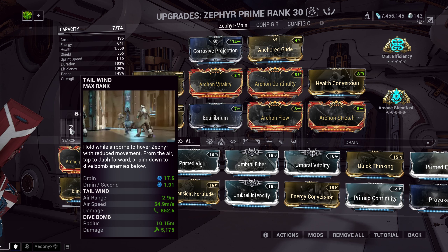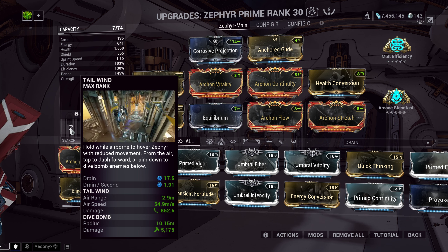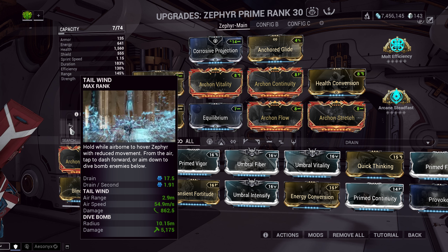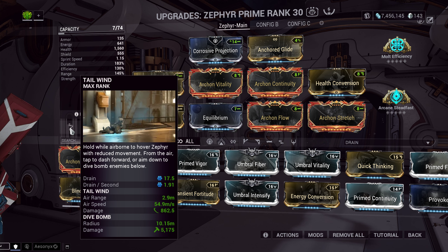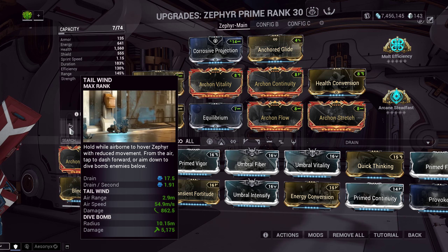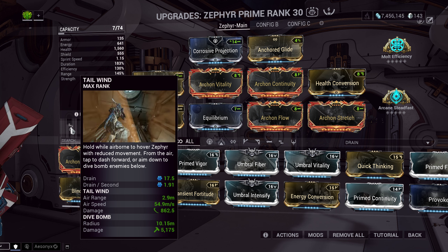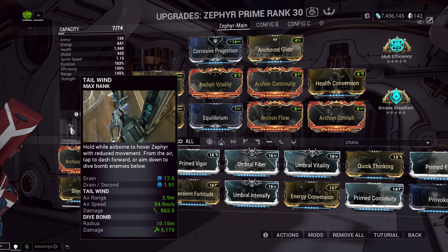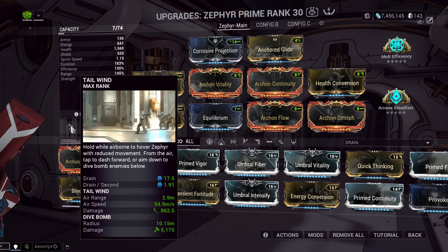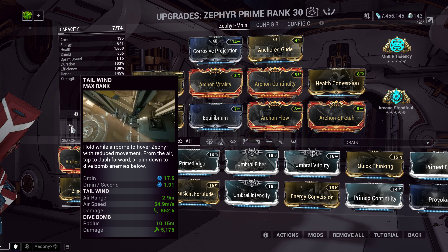The hovering counts as a channeled ability, so it starts draining energy. Something important to know about channeled abilities is that certain ways of energy regeneration don't work while channeling. Most of the Zenurik school doesn't work while channeled, archon stretch doesn't work while channeled, and energy siphon doesn't work when you're channeled. The two things that will help reduce how much energy the hover drains are energy efficiency and duration, so a lot of the build is centered around those two stats.